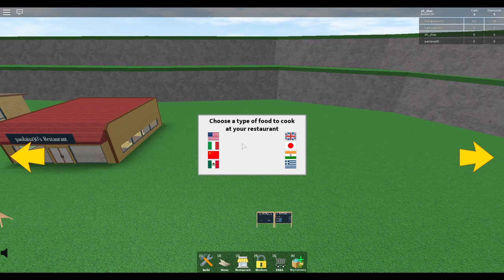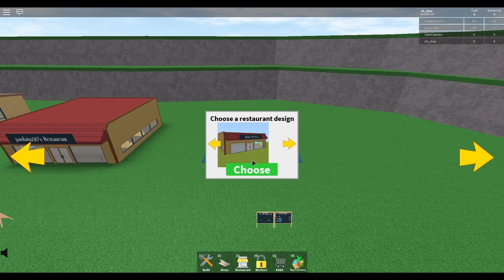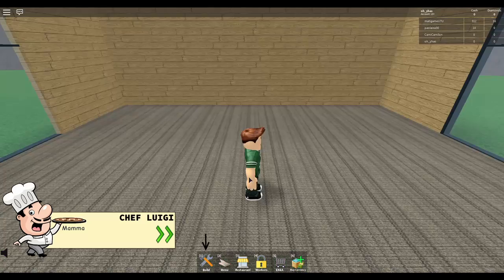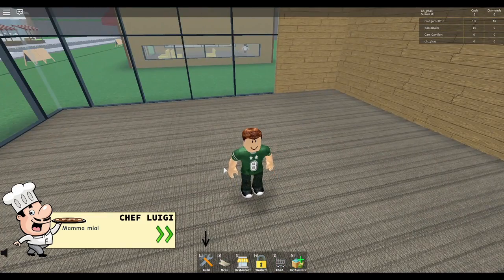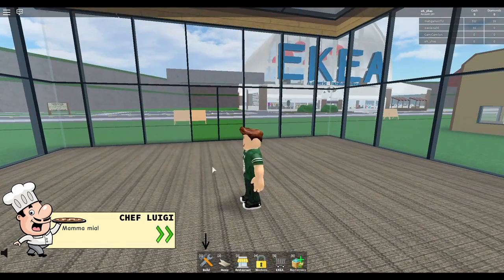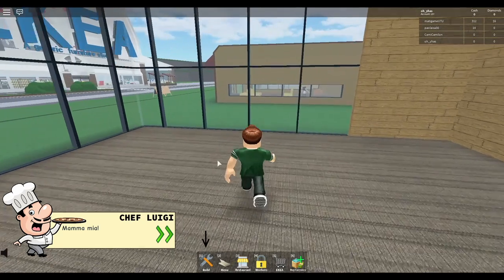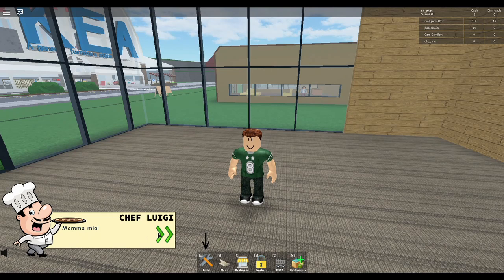I get to choose a type of food to cook at my restaurant. There's American — I'll just go with American since I am American. I do believe that you can change the theme at that little store right over here. So like if I wanted a different one, I could get that one instead.